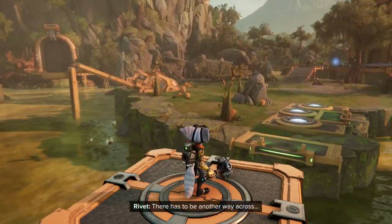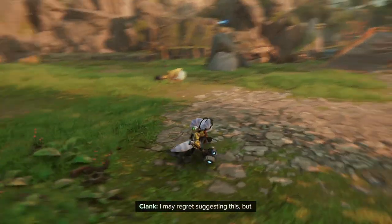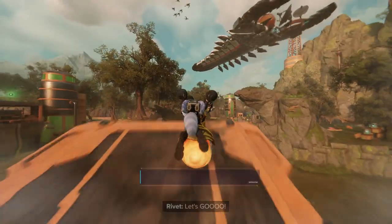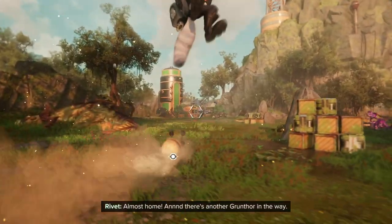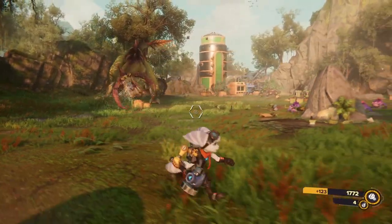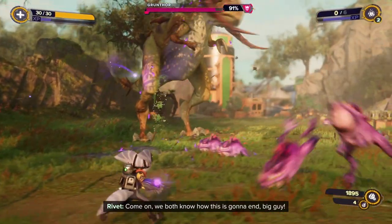There has to be another way across. Is it one of those slug things I can ride on? Looks like it. Gruntthor wasn't a proper name — it's just an enemy type.